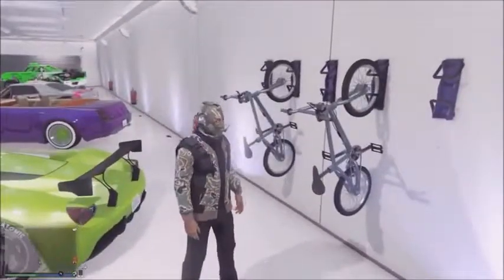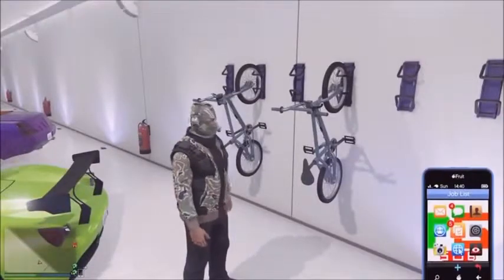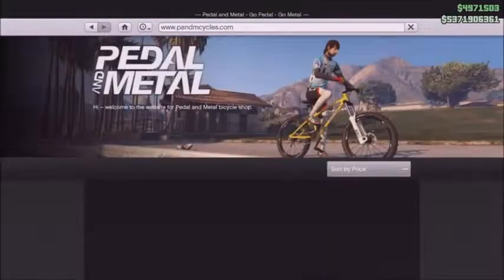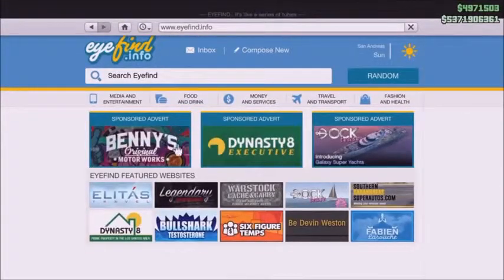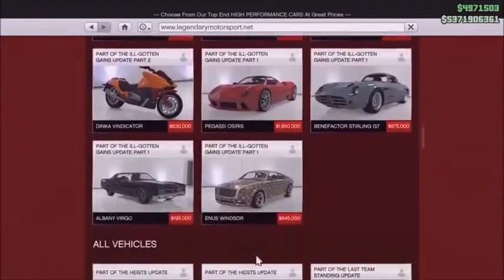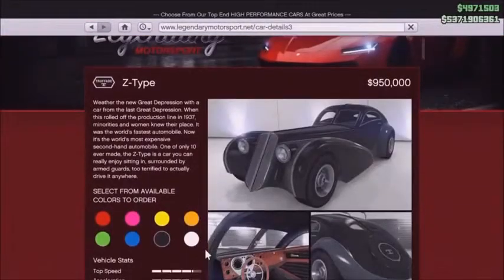For the second glitch I'll be showing you how to get any color on your bike that you want. All you want to do is pull up your phone, go to the internet browser, go to Travel and Transport, head over to Pedal and Metal, and click on the BMX — but do not order it yet. From here click the home button, go over to Legendary Motorsport, and scroll all the way down to the Z-Type.